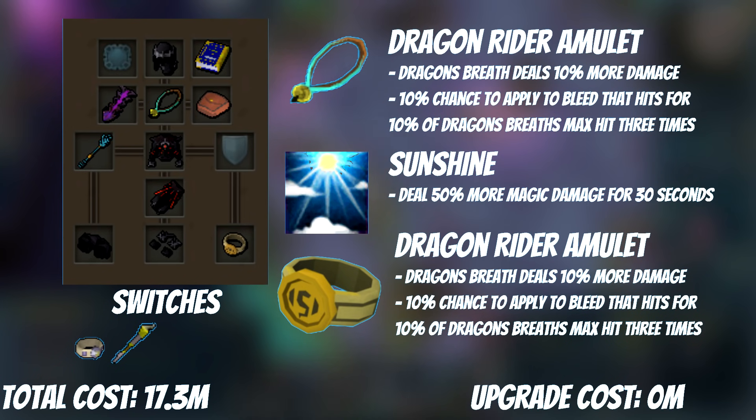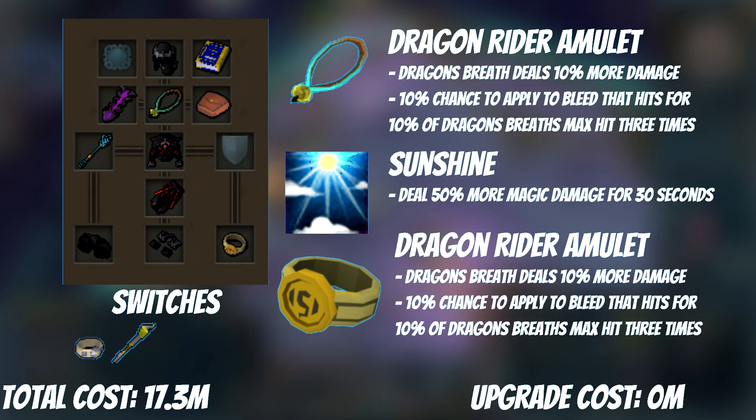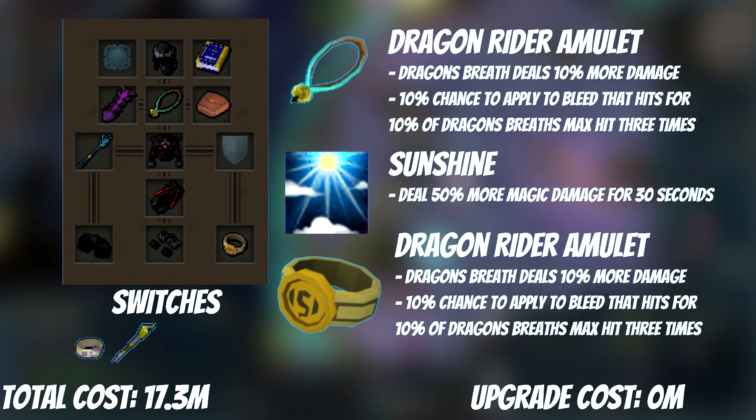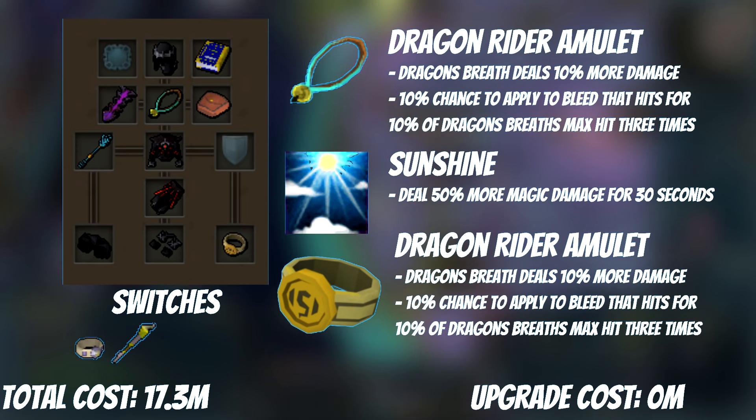The last free upgrade is the Asylum Surgeon's Ring, which is a powerful ring. It gives plus 21 style bonus to magic and has a passive where there is a 10% chance to prevent adrenaline loss when using threshold abilities. Additionally, there's a 40% chance to save 25% adrenaline when using special attacks — a net save of 10% on average. This will be your main camp ring until you start needing the Ring of Death for death costs, with Ring of Vigor now used only as a swap on ultimates like Sunshine.